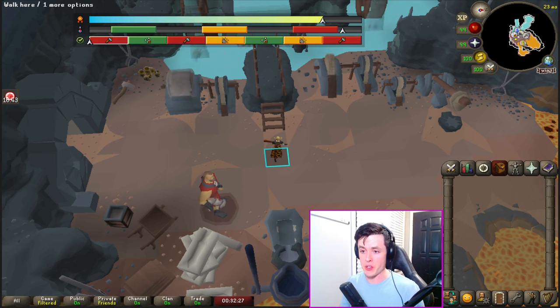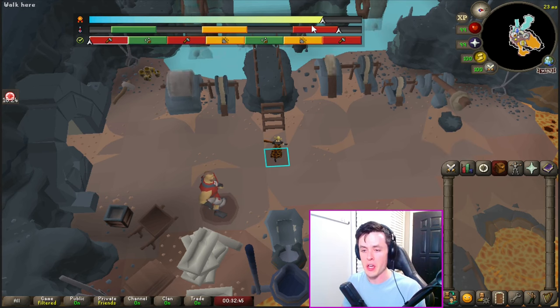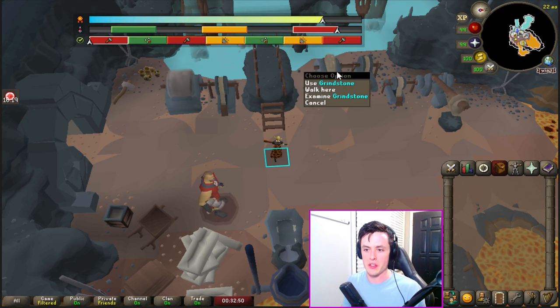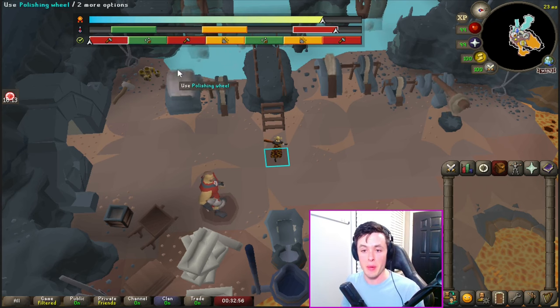The second bar is the temperature of the sword. The corresponding color indicates when you are able to do a certain activity without incurring a penalty. The hammer is red, so when you are hammering at the trip hammer you must be within the red zone of heat. For the grindstone you must be within the yellow zone, and for the polishing wheel you need to be within the green heat setting.